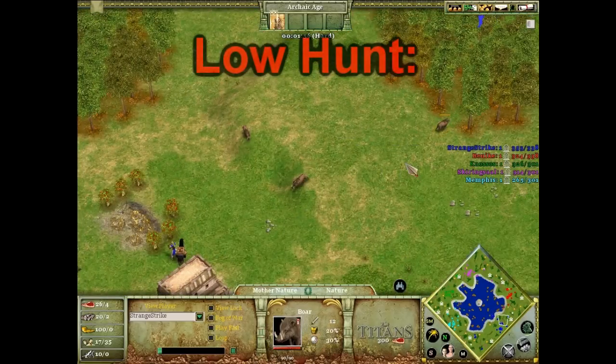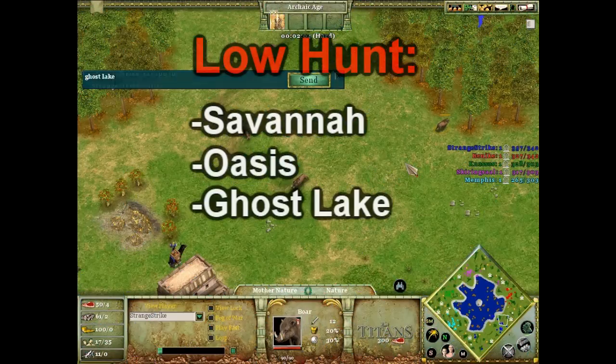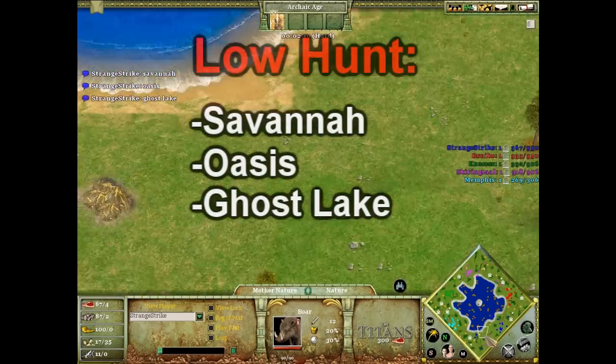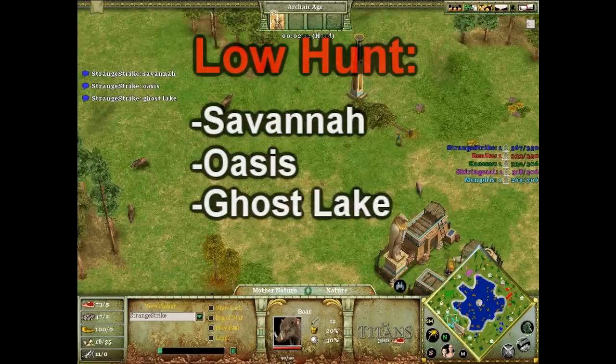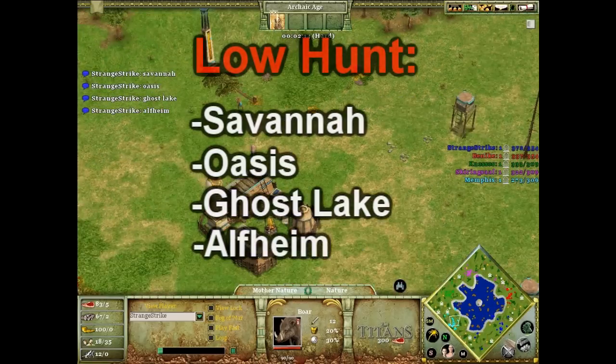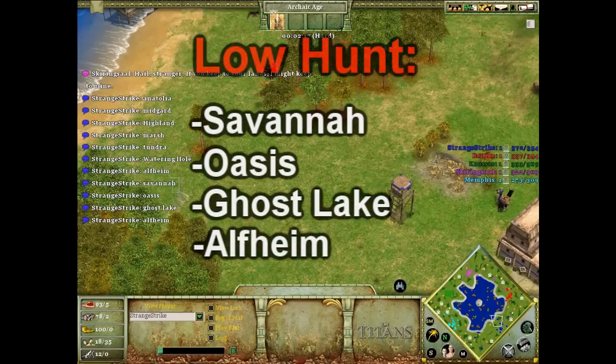For low hunt, it's the rest of the maps, and low hunt actually has more maps than the others. The main low hunt maps are savannah, oasis, ghost lake, and alfheim. So those four are the main low hunt maps.